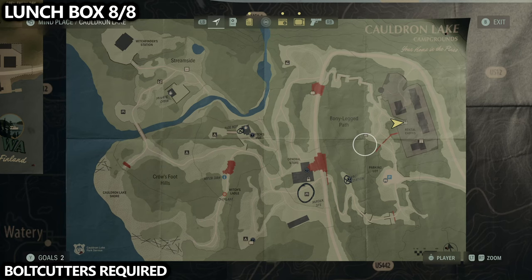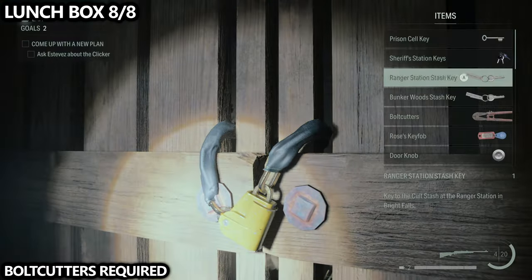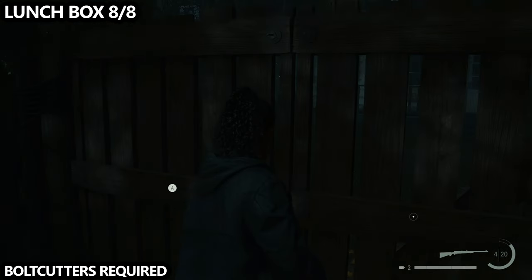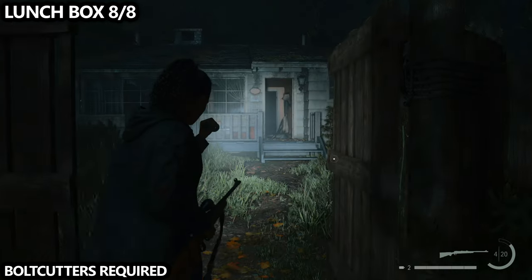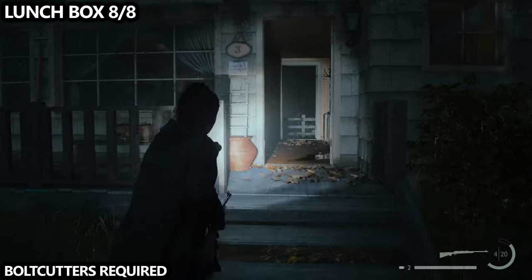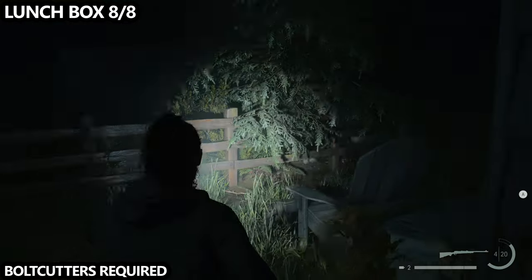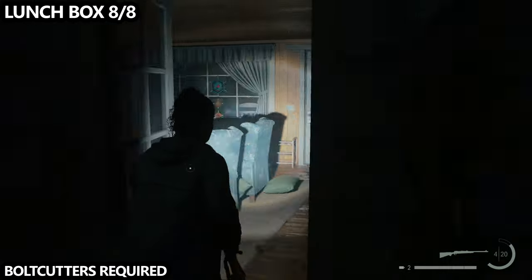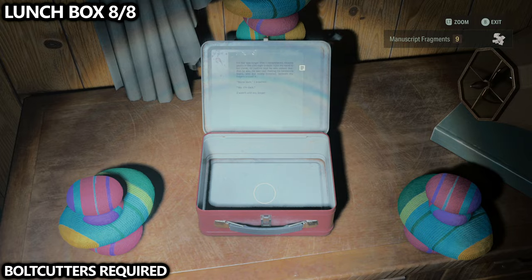There are a bunch of collectibles that will require bolt cutters, an item you get near the end of Saga's story — you'll be several hours into the game. There will be a point of no return you'll be warned about, and this will be a good time to come back to Cauldron Lake and use the bolt cutters to get access into the rental cabins. Once inside, head straight through the door right in front of you, come out the back of the house, and turn to the right to go next door and find the lunchbox.